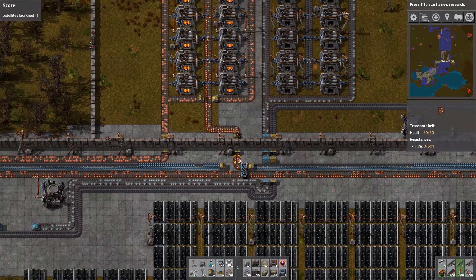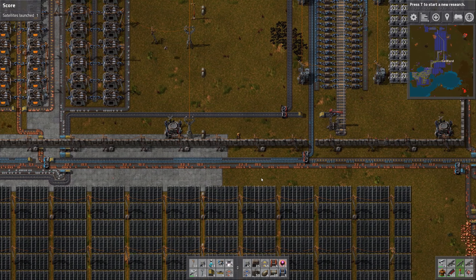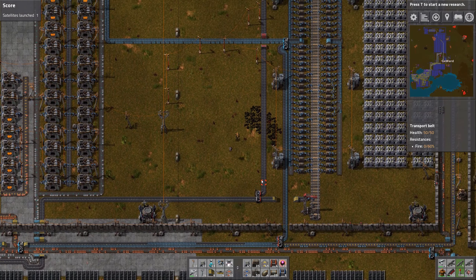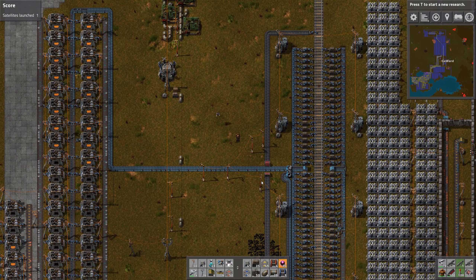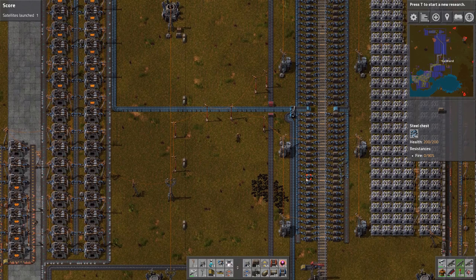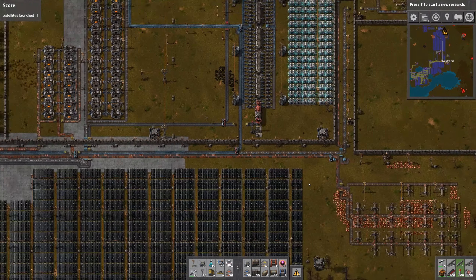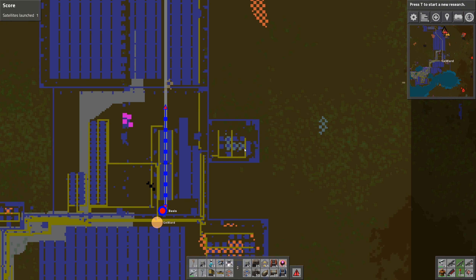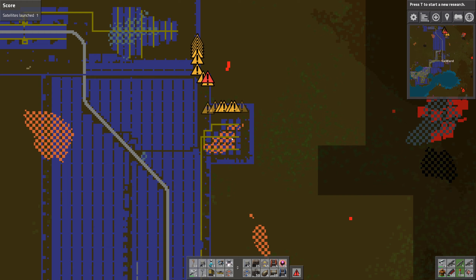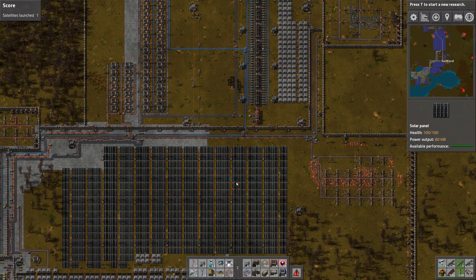There's some iron stuff over here with iron ore still coming through, and actually everything mixing up over here — what did I do? There's some copper mining back here, some more iron mining up there, and some more copper mining up there, which is then transported by belt instead of a train for some odd reason.